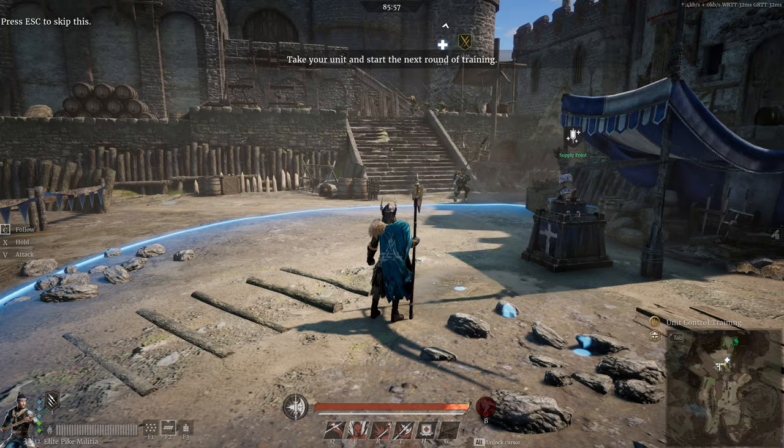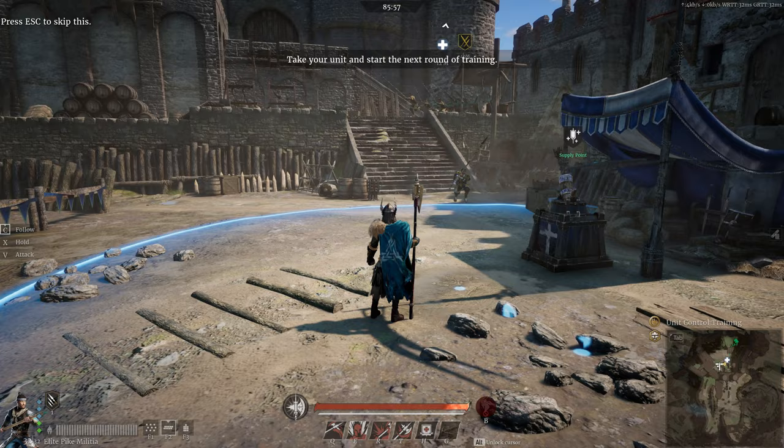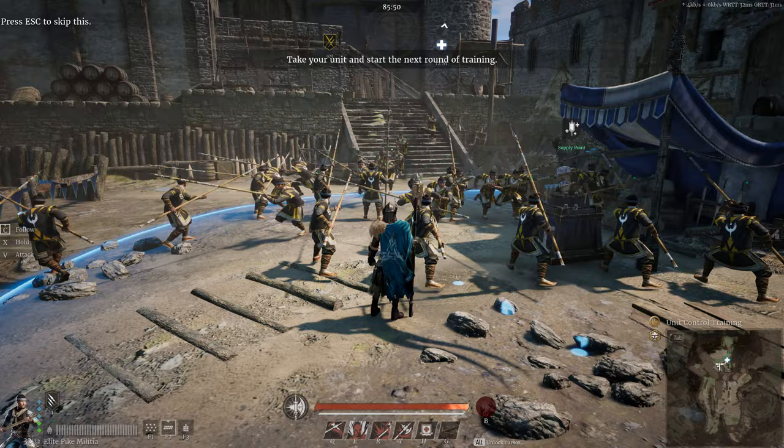Now let's double tap C to get them to run down to our location, then press X to get them into a nice line formation.